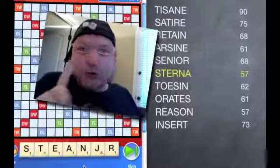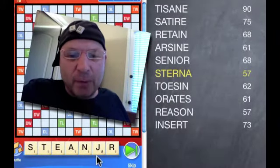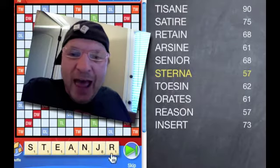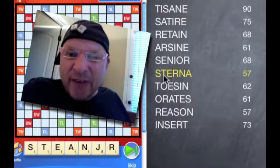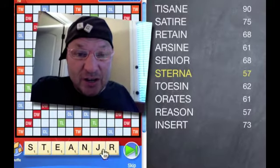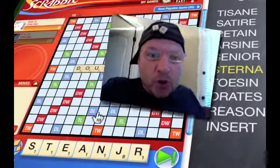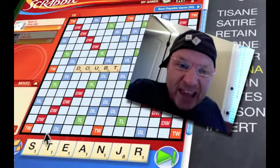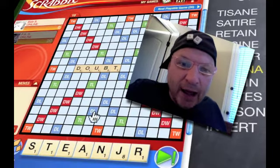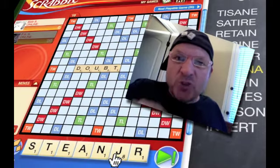Here's my dilemma: I've got this non-bingo rack, don't think I have a bingo. But I've got this top-10 — in fact, number six — bingo stem: STERNA. The J is in the way. So do I go fishing? Do I dump the J early? The board is open. I have the S, I have all these to-and-from plays, all these through-play possibilities. Do I dump the J in hopes of getting a bingo?